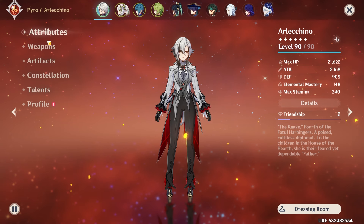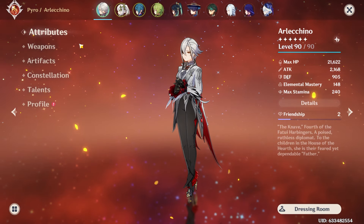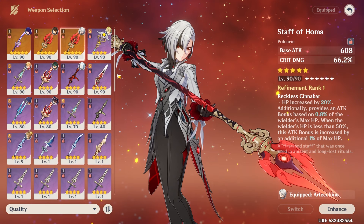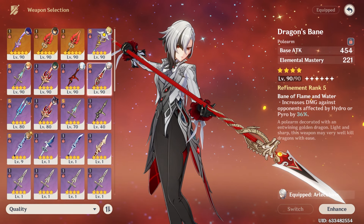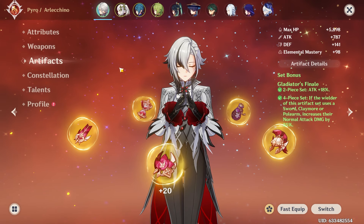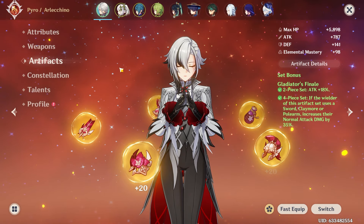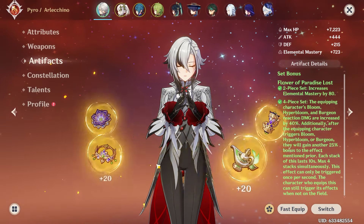Let's start off by looking at our current Arlechino build. She's currently rocking a level 90 Staphahoma and a very nice 4-piece Gladiator set. She's C0, and her talents are 8, 6, and 6. To create this perfect yet cursed Burgeon build, we're gonna have to start by getting her EM up — starting with the weapon. We're gonna change it from Staphahoma to the Dragon's Bane, which is level 90 and R5, granting us 221 EM.